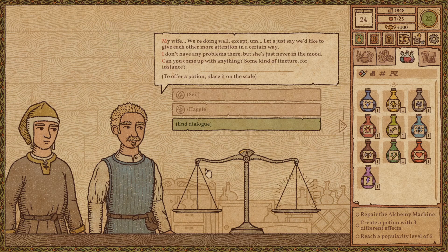My wife and I are doing well, except let's just say we'd like to give each other more attention in a certain way. I don't have any problems, but she's just never in the mood. Can you come up with anything? Some kind of tincture? Yes, sir, however I do not have the ingredients today. You will have to come back again another day. My apologies.